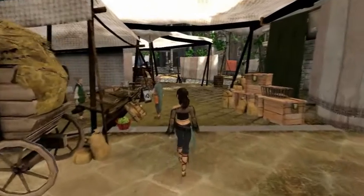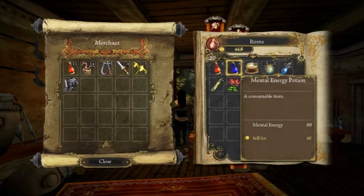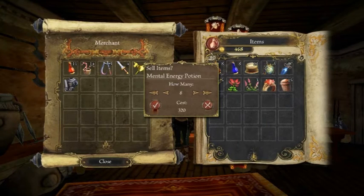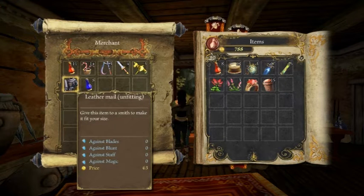We integrated a trade system that allows you to sell your stuff you gathered, like weapons, armors, precious goods or potions. But the interesting thing is that you can also buy new things to upgrade yourself.